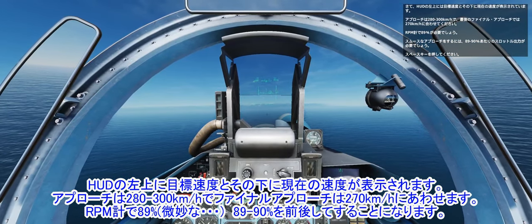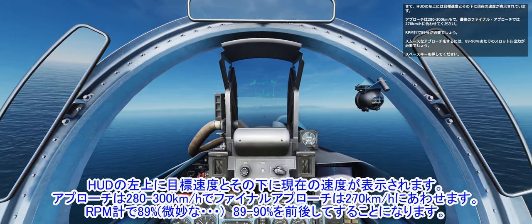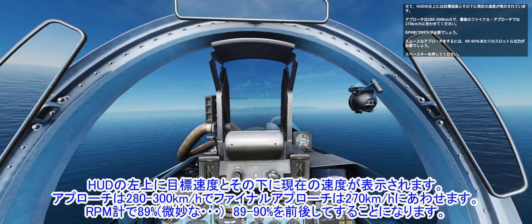Top left of the HUD is your required speed, and below that your actual speed. Try and nail 280–300 clicks on the approach, and 270 for the very final approach.